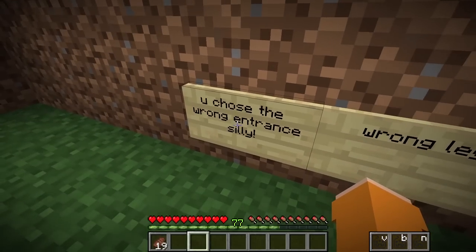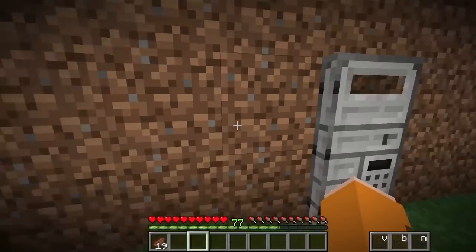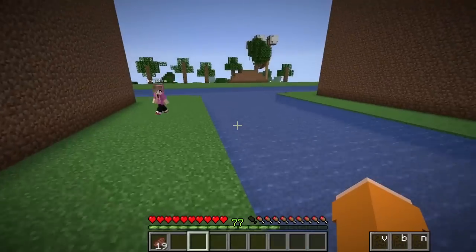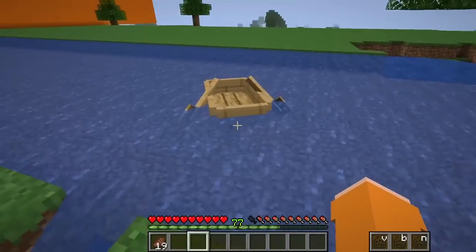You chose the wrong one — wait, what? No way! This was all wrong? Yep! How am I supposed to get back? You can just go through here, but it looks like you're gonna have to keep looking for the right leg! How am I supposed to get over there though? Maybe your boat's still there — let's go look for it! Yes, my boat is still here!